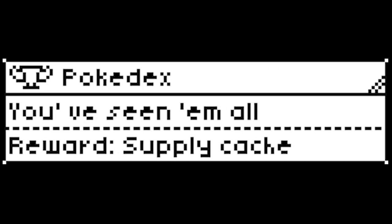Achievement: True Supporter. Flavor text: 'Thanks for your support.' Reward: Pet food. Requirement: Win a TSR. Achievement: Pokédex. Flavor text: 'You've seen them all.' Reward: Supply cash. Requirement: Observe every known entity in the backrooms at least once.